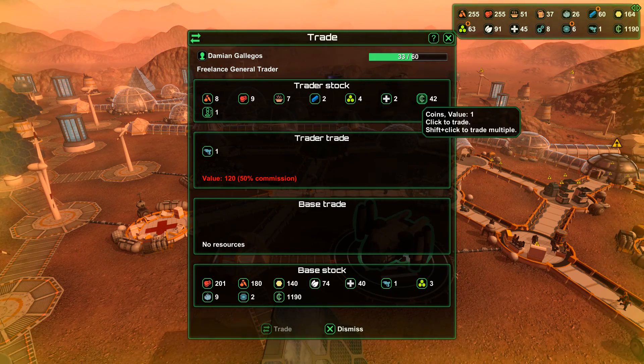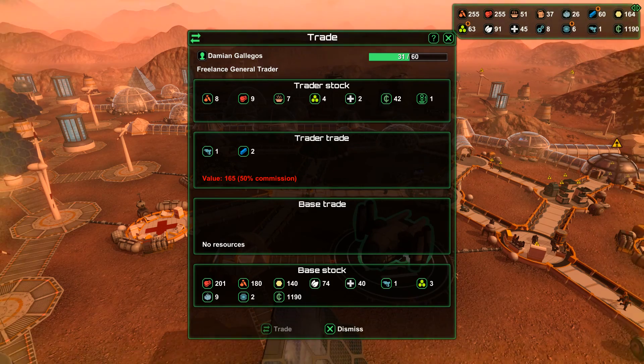This guy sells weapons, amongst others, and also metals — I will buy those as well. I'll just pay money for that: 165. I've got enough. Deal done.